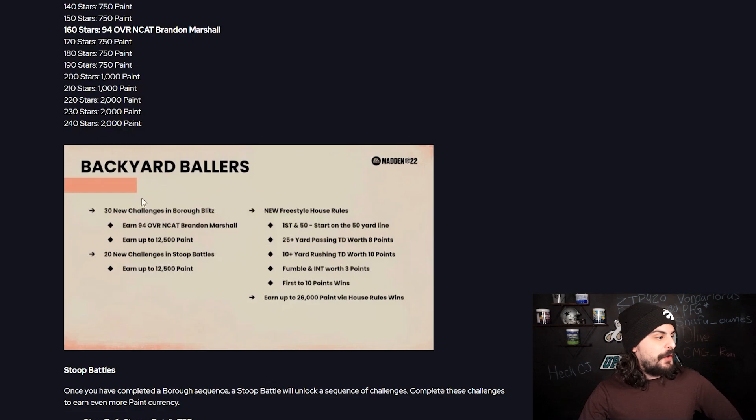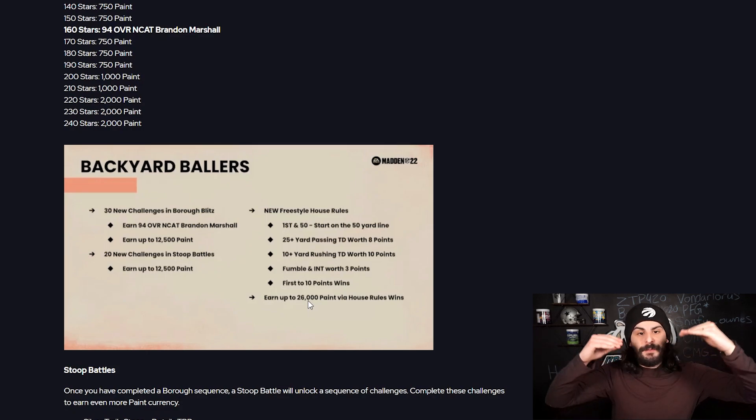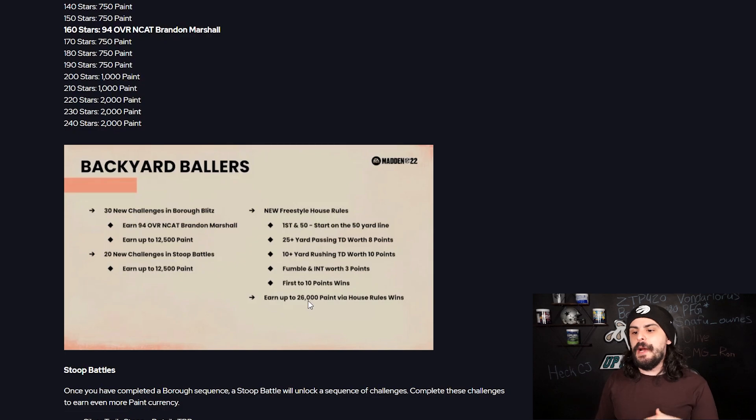We've got some solos — new solos in the Stoop and Burl Blitz — and we have new house rules with updated content. You can earn up to 26,000 more paint from the new house rules. We previously had a lot of paint available, and with this additional 26,000 paint, if you kept up with everything and complete the house rules and all the solos, you'll be able to get 140,000 paint for free.